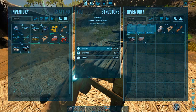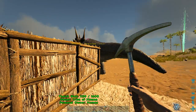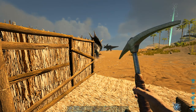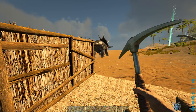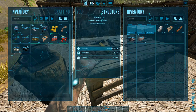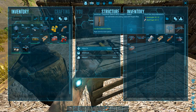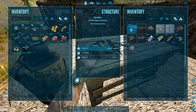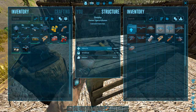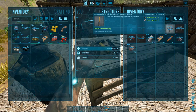It's getting to nighttime, so I might as well wait. Now it's morning and we're back. We're going to craft some ammo for the gun — simple rifle ammo — and then tranquilizer darts.